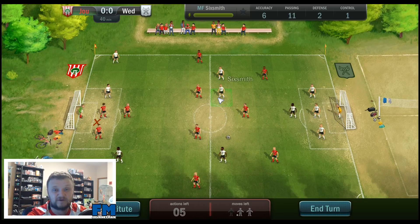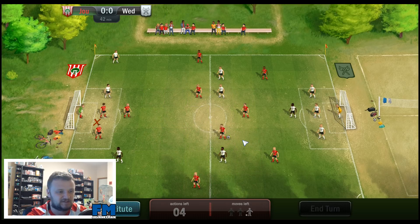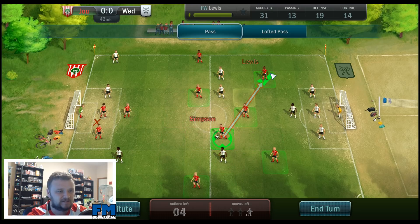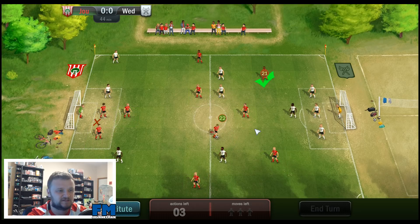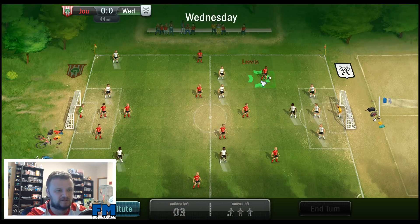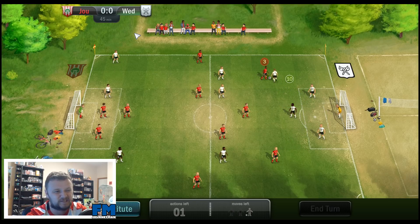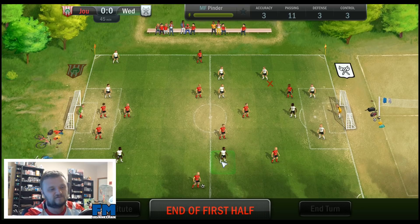Let's try and get the ball back. Simpson gets it — I'm going to switch play to Lewis with a lofted pass. He's got a 22 lofted pass so that should work okay. He controls it nicely. Wednesday are going to have to waste turns getting close to us, but 45 minutes is on the clock so I'm not going to get a shot away. They tackle us — and that'll be half-time. End of the first half.